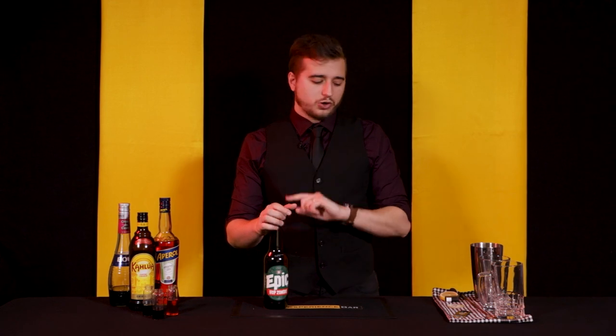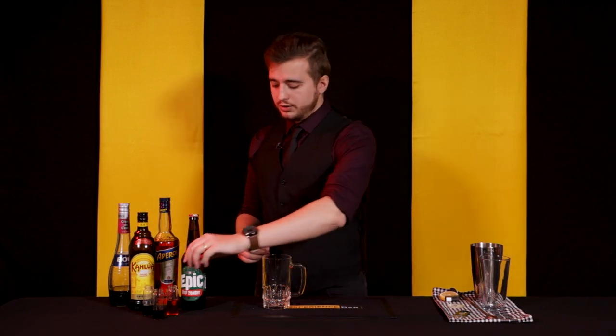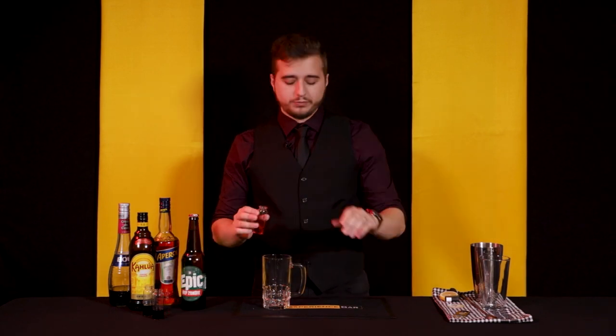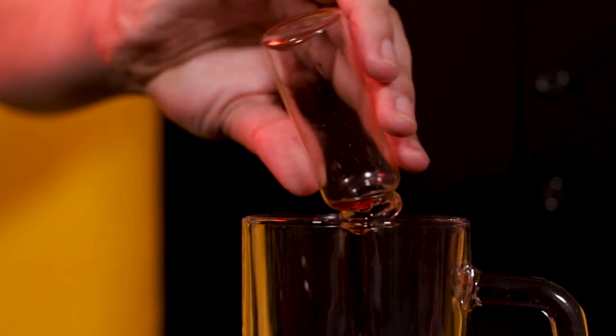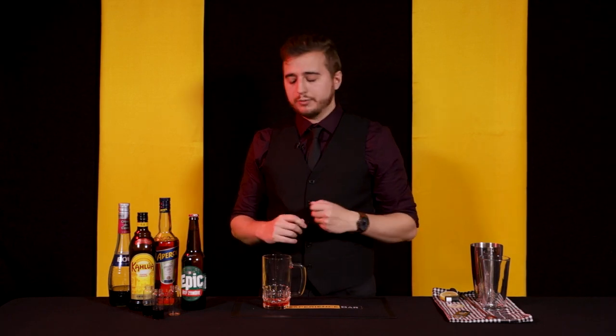Here's the thing: double IPAs tend to be extremely bitter and it puts most people off. So we're going to be adding a couple of ingredients to make a Zero-G cocktail and make it more palatable for the average colonist. For this, you are going to need one ounce of Aperol. This is going to add some lovely orange flavours, which is going to bring out the fruitiness of the IPA and ease back on the bitterness that comes with double-hopping an IPA.